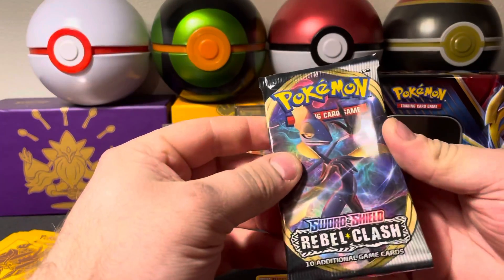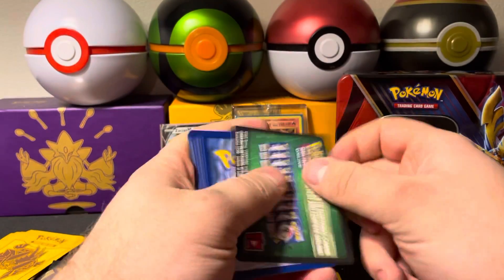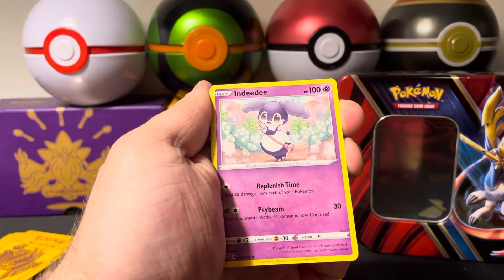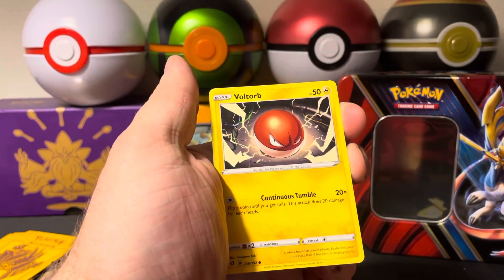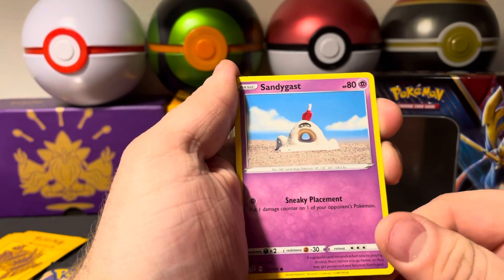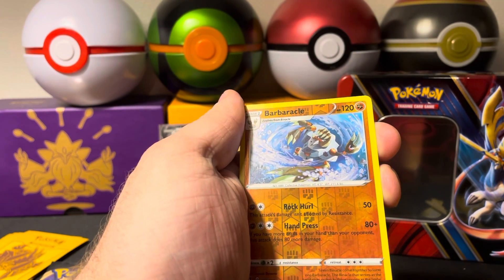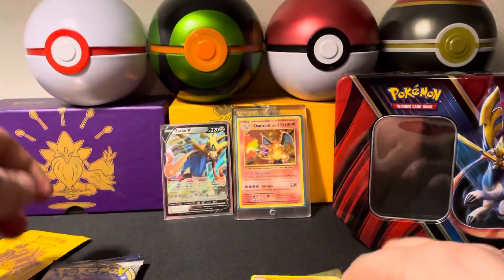We will keep on trucking forward to this Rebel Clash pack number one of two. Four to the front, featuring a Psychic Energy. Got a Burning Scarf, an Indeedee — looks like it's cleaning up a little mess. A Skyla, a Vault Orb, a Sandygast — I think that might be a little Claymation one, I like those a lot. A Vulpix, a Koffing, a Shinx, a Reverse Holo Barbaracle, and an Aegislash for the rare card.